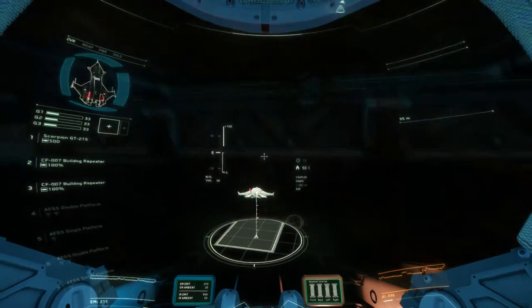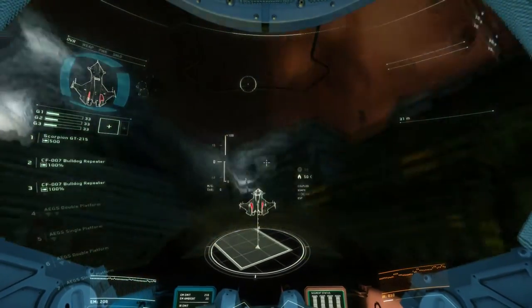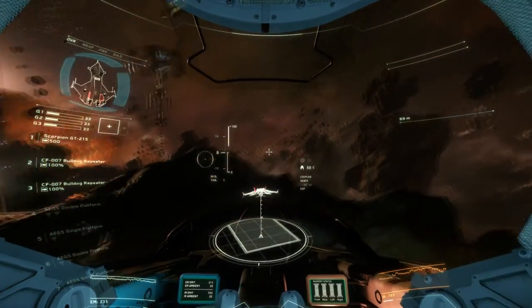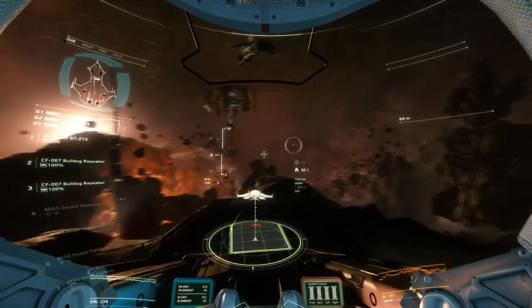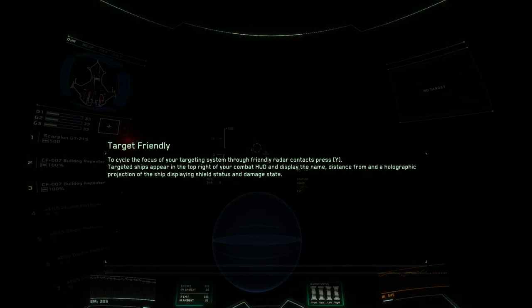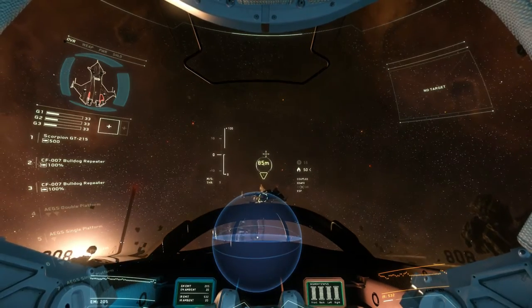Oh god — did I hit something? Careful, these ships aren't cheap. Oh god, did I not wait for the roof to open? Hopefully I didn't damage anything — yeah, those red things look like damage indicators. I guess you have to be careful in this game. Great job, I haven't seen many pull one off on the first try. Well, I did hit the ceiling. Just to enable your targeting system, use it to target me — press Y to target.